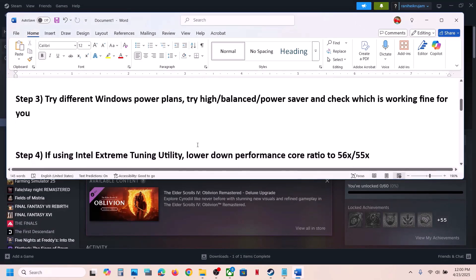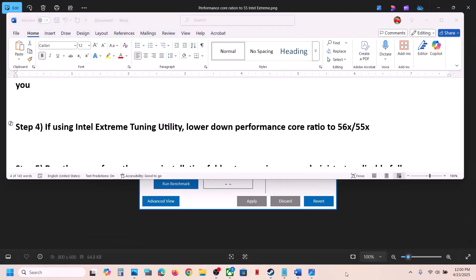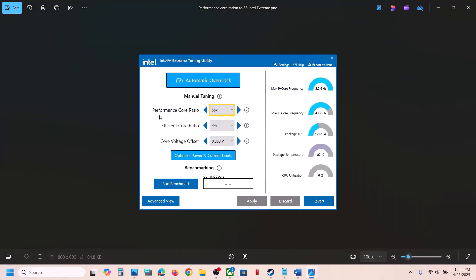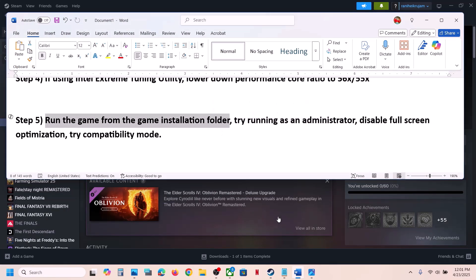If you're using Intel Extreme Tuning Utility software, launch it and set the performance score ratio to maybe 56x or 55x, apply the settings, and then launch the game and check. The next step is to run the game directly from the game installation folder.